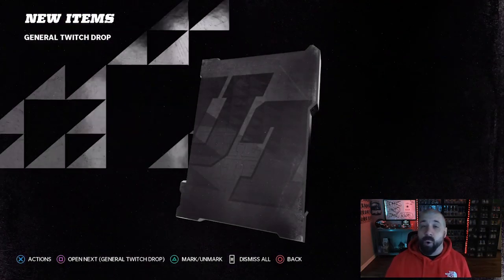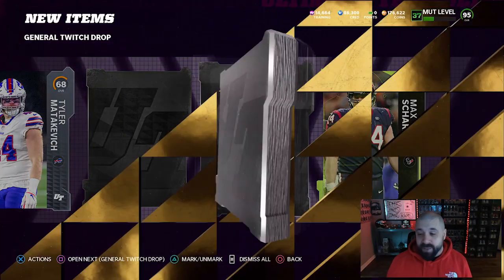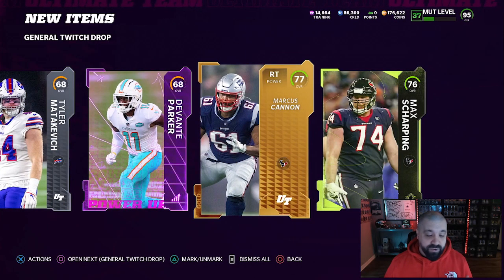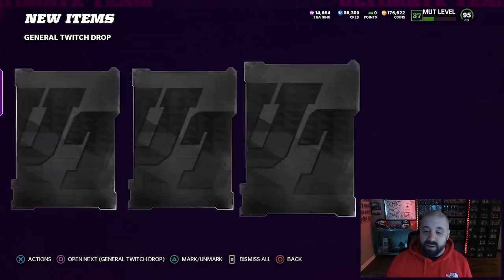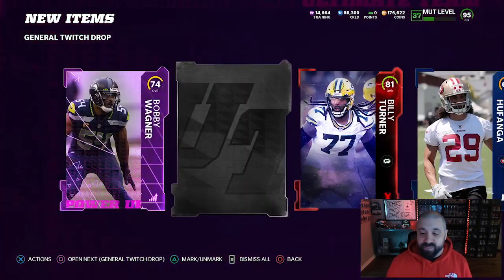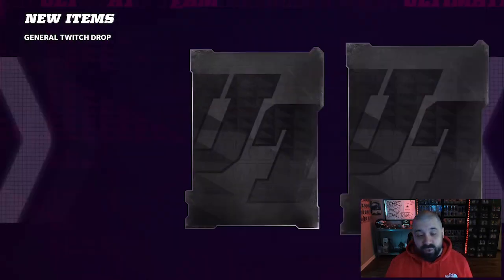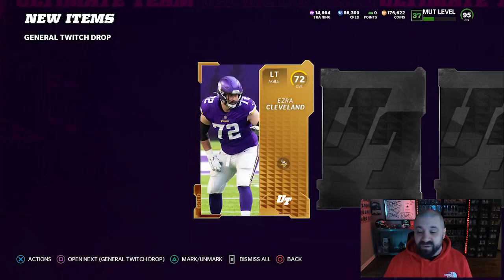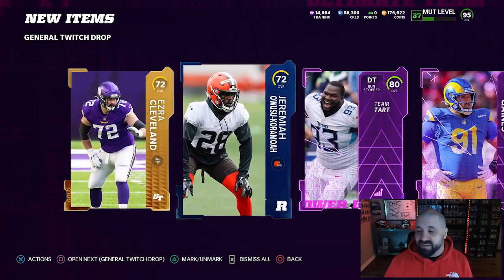I will show you at the end of the video the best pack to open for coins if you really want to try your luck. If you're a big fan of Micah Parsons, Jamar Chase, or Justin Tucker and you really want one of those LTDs, we'll show you the best coin pack at the end of the video. But I really recommend not wasting your coins — try to save up and just buy the card you want. I know these Honors cards are going to be very expensive, but at the end of the day it's the best move.